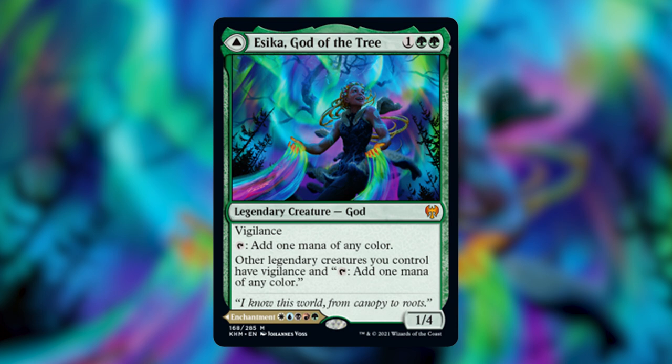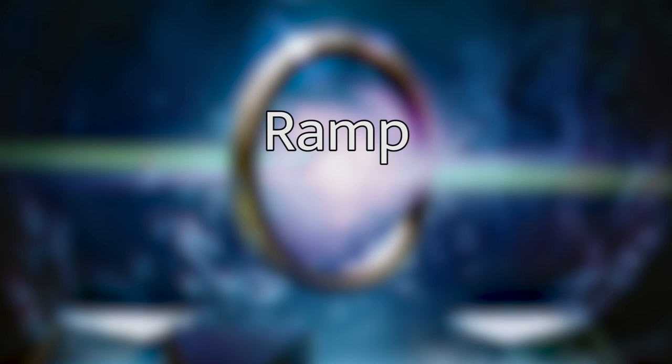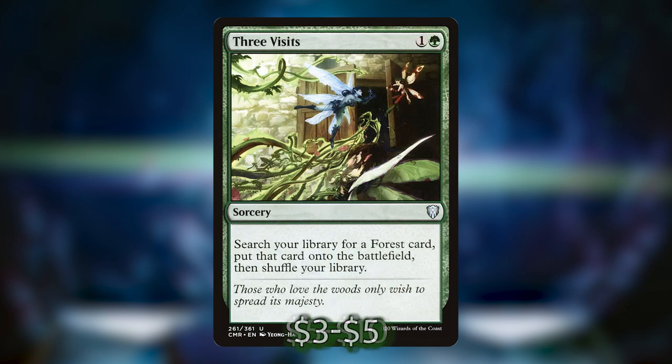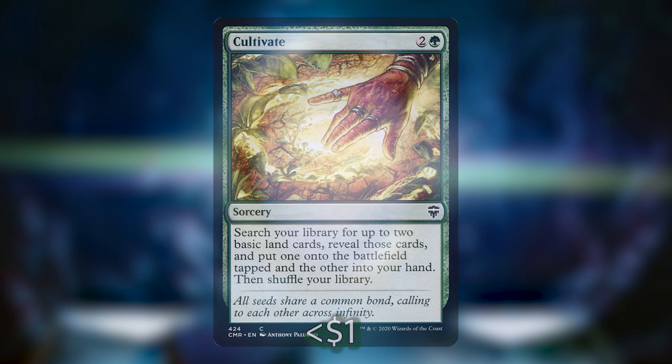Before we dive into the meat of the deck, which is all of our legends, let's talk about some of the essentials. Since every single one of our creatures is legendary, Asika is going to turn all of our creatures into mana dorks, so there's not a huge ramp package beside that. The few cards I've included are Mox Amber, Sol Ring, Arcane Signet, Farseek, Nature's Lore, Three Visits, and Cultivate. I haven't tested this deck quite yet, so the number of ramp cards may go up or down, but for now I'm hoping Asika provides the rest of the ramp required.